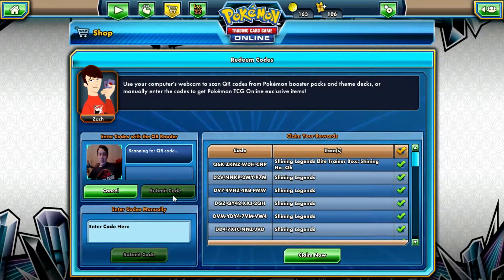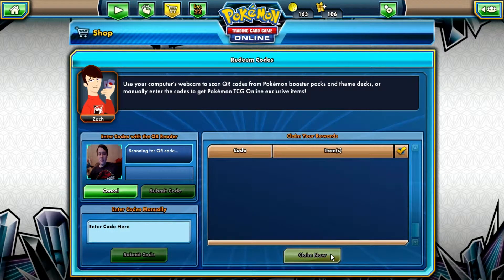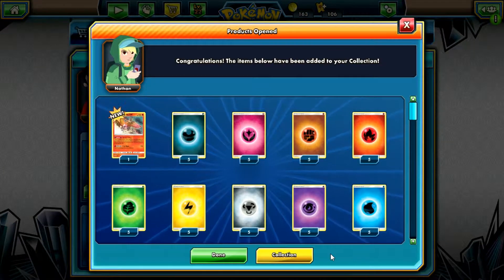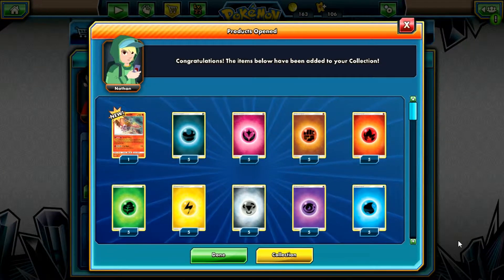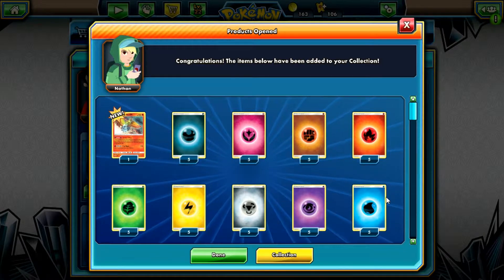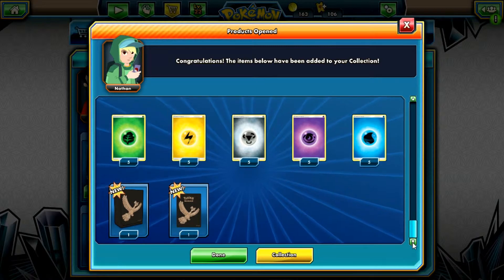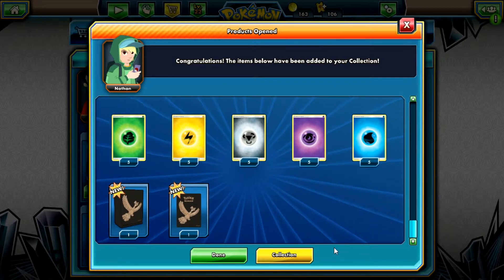I also recently got a Shining Legends Elite Trainer Box. So there's the Shining Legends code, and there were 10 packs in there — normally there are eight in Elite Trainer Boxes, but there were 10 this time. I also get the 45 energy, the Shining Ho-Oh promo, a deck box, and card sleeves.